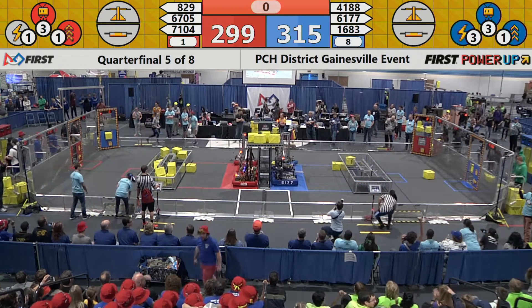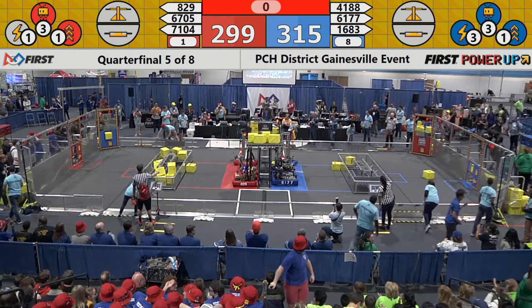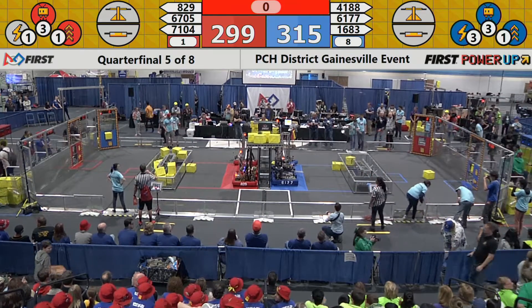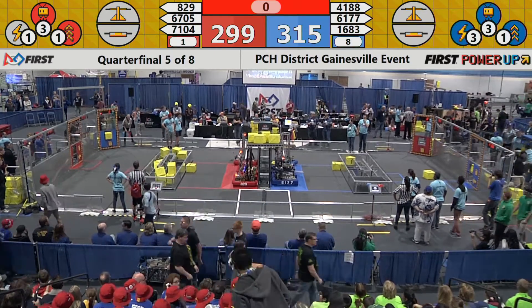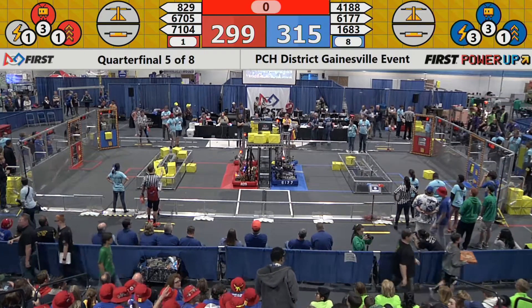All bots parked. There we go, look at that action. Wow, that was close at the end of that match. We're going to have to wait for the referees to determine this — it could come down to the points in the vault. The Blue Alliance had seven cubes in the vault worth 35 points, and the Red Alliance had five, worth 25.